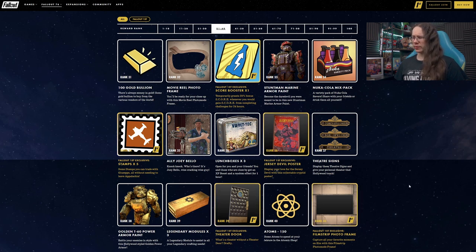Rank 40 we have Atoms and a Fallout 1st exclusive — the Film Strip photo frame. I'm not really into the photo frames myself, but there we go.